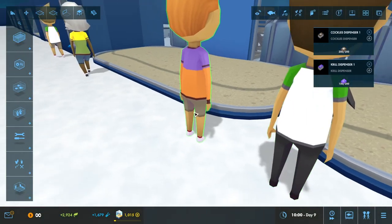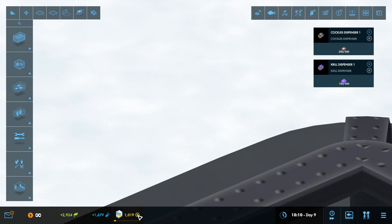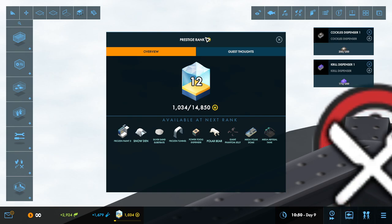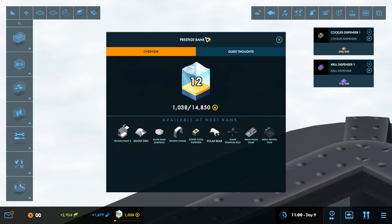With enough base points — this little gold thing down here — your prestige will go up. Just by building fish, being successful, and seeing to their needs, you will level up and unlock more things. For example, at rank 12 you unlock the polar bear, the giant phantom jelly, the mega polar dome, silver sand substrates, snow dens, frozen paint, and so on.